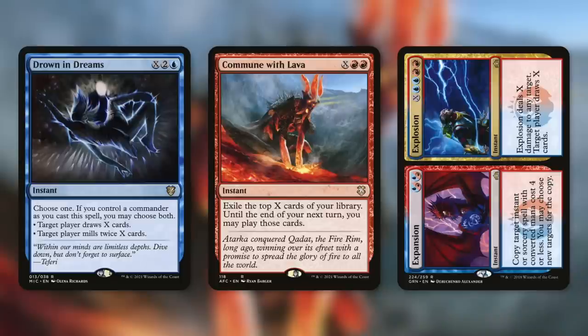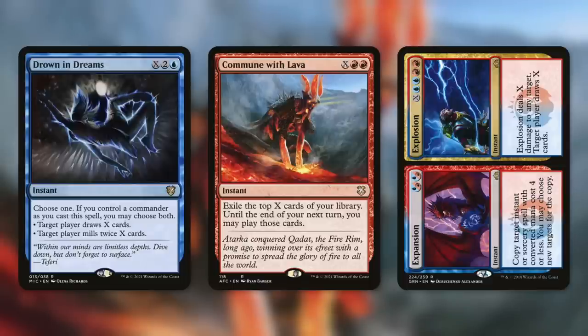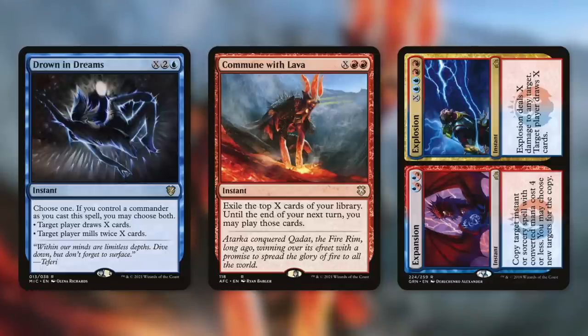How about a flexible card like Expansion//Explosion? This one can really help in a lot of situations. Expansion says copy target instant or sorcery spell if its converted mana cost is four or less. But Explosion is incredible: X, blue-blue, red-red — deal X damage to any target, and target player draws X cards. So again, like Drown in Dreams, this can be both a way to draw an absurd amount of cards and a way to finish another player off — and sometimes both. We can make a player draw X cards and deal X damage to a player to take both of them out. If X equals an amount to mill a player out, great, and also an amount to ping a player down to zero. Cards like these have a lot of potential in a deck like this.